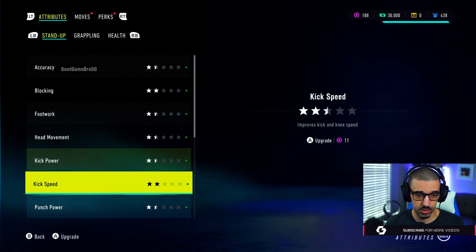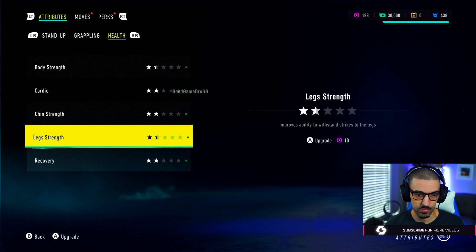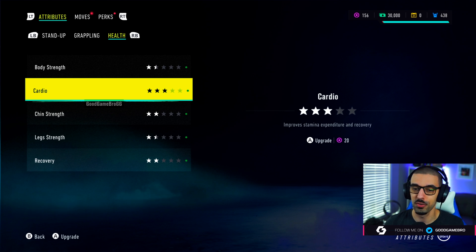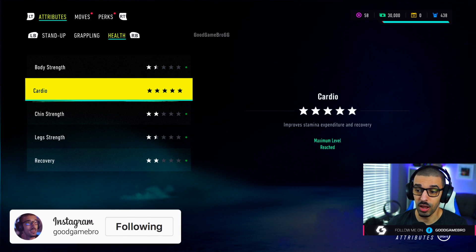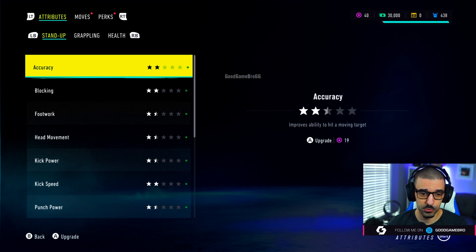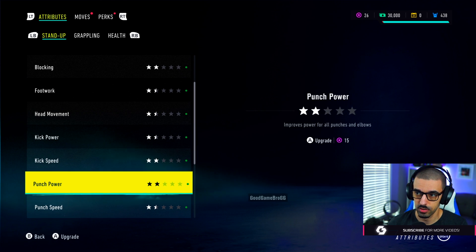Attributes include accuracy, blocking, footwork, head movement — where's stamina? Thunder health, right? Cardio — Mervin does not have a lot of this, but you can upgrade that. Wow, it's 20 points. We have 156 points — I'm getting his stamina up. I maxed it out! We'll see how that works out. Then accuracy — I want to increase that a little bit. It's two stars, so you go half a star per thing. Punch power — I want that up. Two and a half stars.